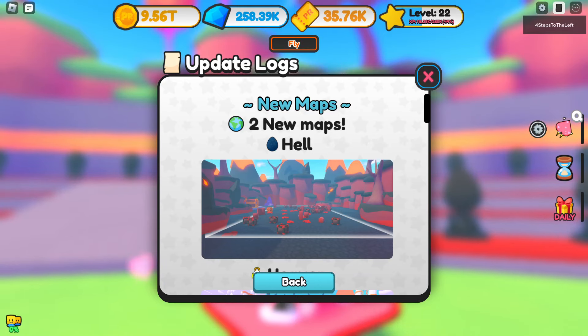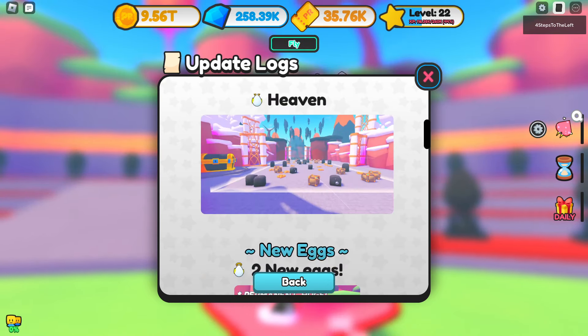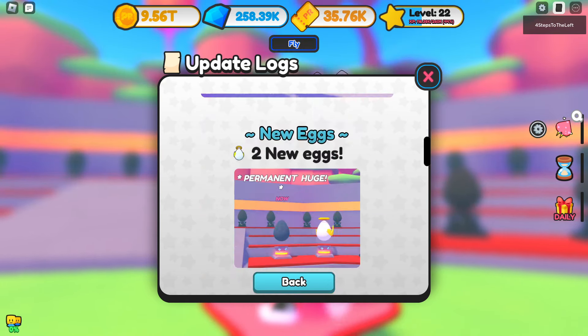The Pet Rift 2 update is here. We got two new maps: Hell and Heaven, and of course that comes with two new eggs.